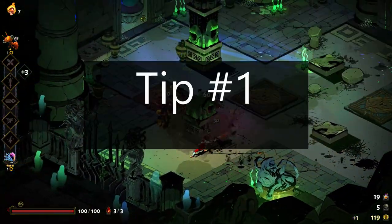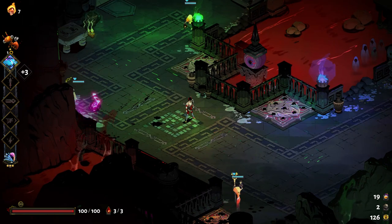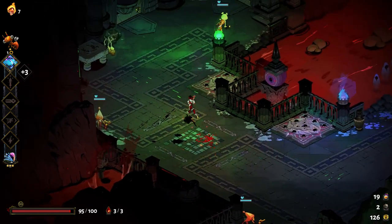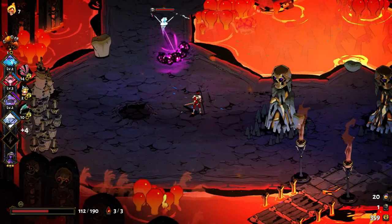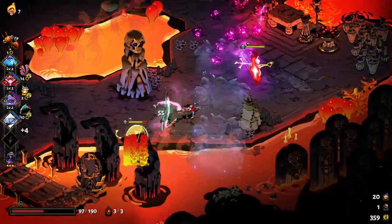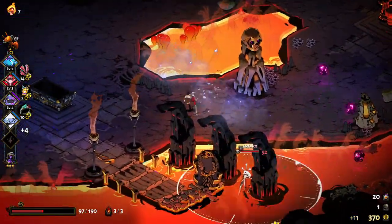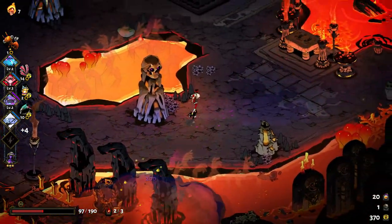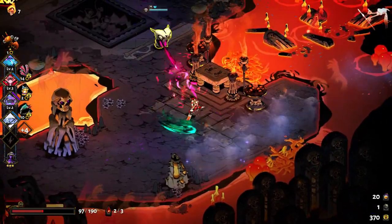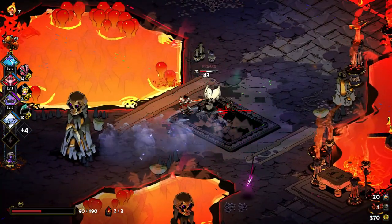Tip number one: attacks destroy energy projectiles. A well-timed basic attack or flourish attack can destroy the floating energy spheres that the witches of Tartarus, Asphodel, and Elysium throw at you, as well as the triangular energy blasts of the Drakons and the Bone Hydra. This is an important skill to master because as you get further into the underworld, you will have more and more of these projectiles thrown at you, and you'll likely have a number of melee enemies attacking you at the same time. The Stygian Blade is particularly well-suited to this tactic, as its broad sweeps on the basic attack and large AoE on the Nova Smash create a little bubble of safety for you when timed correctly under fire.